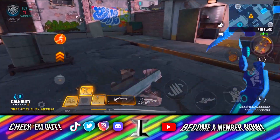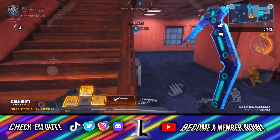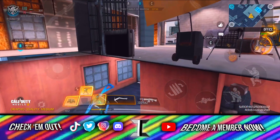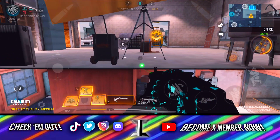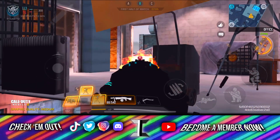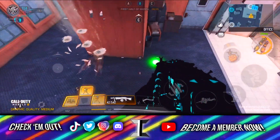This next glitch is also semi-patched. You can't get in it the same way as before — you used to be able to gravity spike all the way inside this room, but they kind of fixed it. However, you can still get halfway in, and on other people's screens you'll appear halfway inside, constantly dropping from the ceiling to the floor. On your own screen it's very cool because you can see inside the entire building and actually kill people throughout it. Just keep in mind you sometimes do get stuck in here.